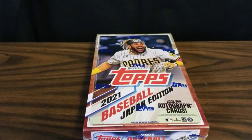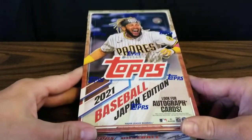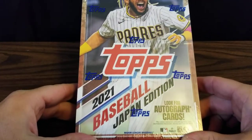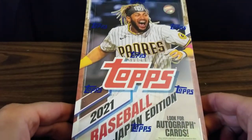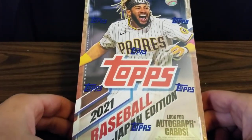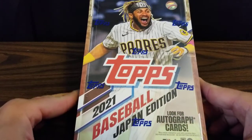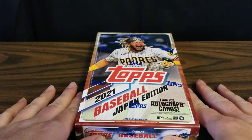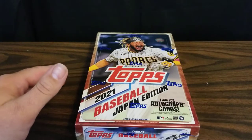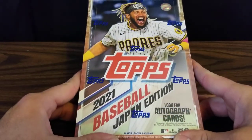Hello from Nebraska! Welcome to Aaron's Sports Cards! In this video, I'm going to be opening a hobby box of 2021 Topps Baseball, the Japan edition. For this edition, they take all the top cards from Series 1, Series 2, and Update, and condense the set down to 220 cards. The main difference is that each card will have a small Japanese flag on it.